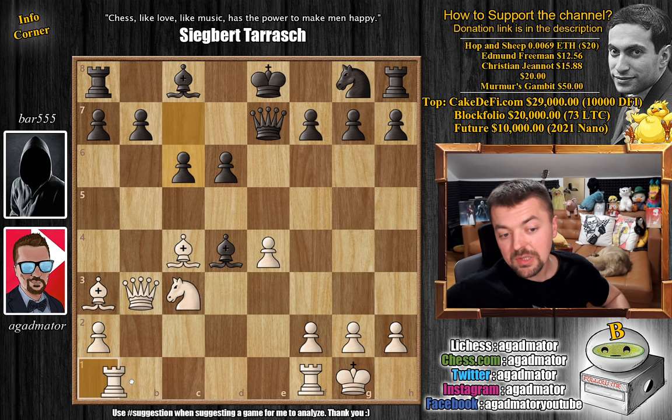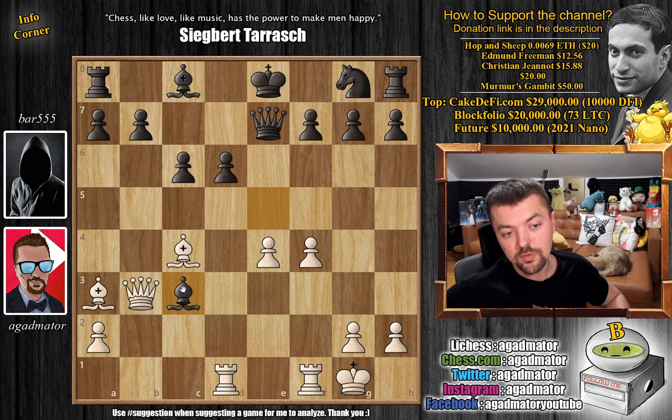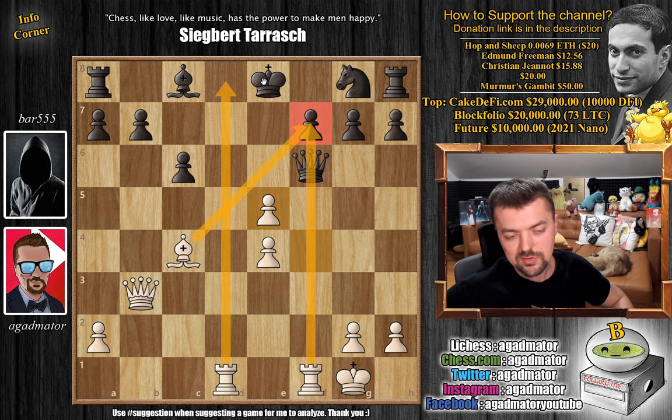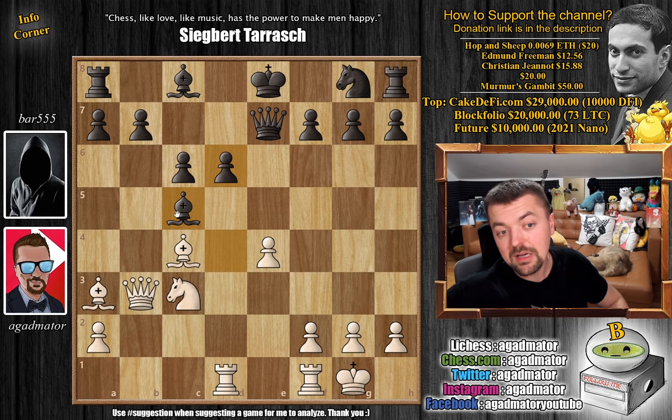I played rook a to d1 — this is the correct idea. I attacked the bishop, and now if the bishop moves, we're going to capture on d6. You could block with bishop to c5 or bishop to e5. But bishop to e5 looks pretty silly after f4 — black has to go for bishop captures on c3, and now we capture on d6 first as a nice in-between move. Queen f6, and now even bishop to e5 and black completely falls apart. The rook also controls the d-file. So instead, after rook a to d1, my opponent played bishop to c5. But now the game is completely winning for white.